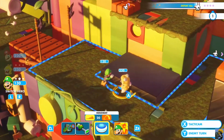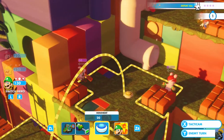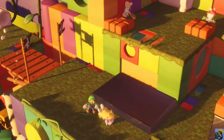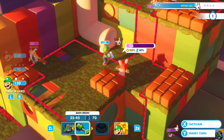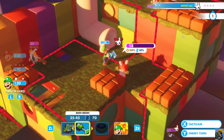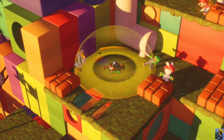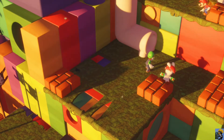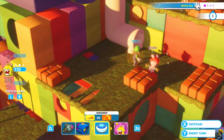Now what we can do is have Luigi fly up here. He can't bounce on top of enemies' heads like Mario can, but he can certainly land here. His car has a chance to kill this guy outright. So let's do that. Oh, that's right - it did kill him, but it hit the other guy too. I forgot that the explosion radius was that big. That is a good thing to remind myself of.